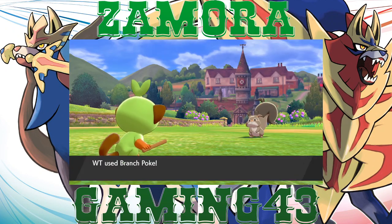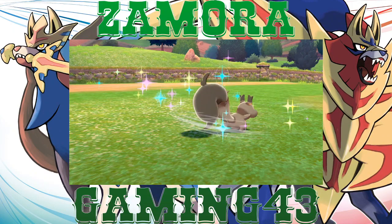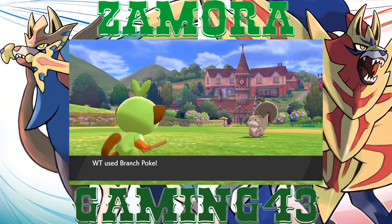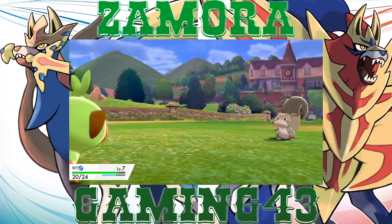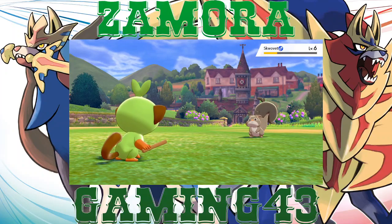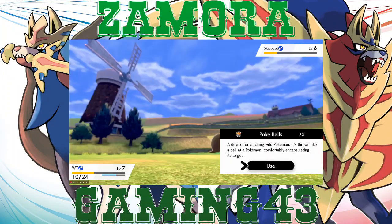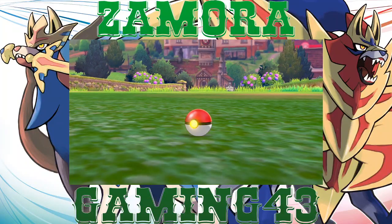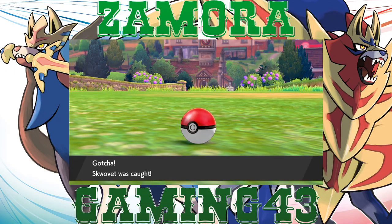Let's go ahead and give it a nice little Branch Poke since it's level six — I feel like it could live it. With room to spare! I'm gonna poke it again, poke it a few more times — but not in the weird way, in the regular way, just a Branch Poke, just a little pokey poke. One more time — do not crit because I think that'll knock it out. Perfect. Pokeball — gotta catch them all! Well, not in this case, it's a Nuzlocke, we can only catch one.